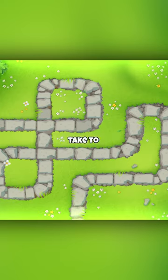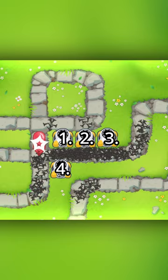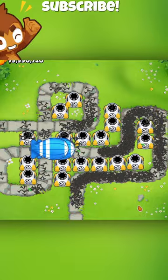How many spacteries does it take to stop each mob? To stop the first mob, you need exactly 4 spacteries. And to completely stop a BFB, you need 18 spacteries.